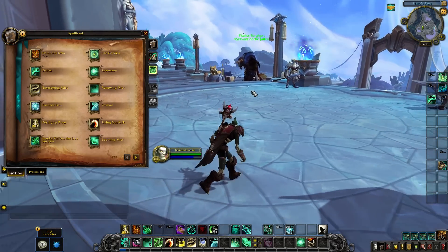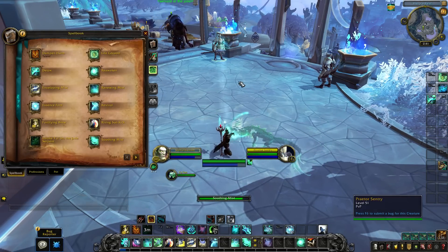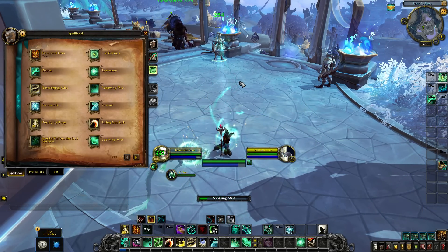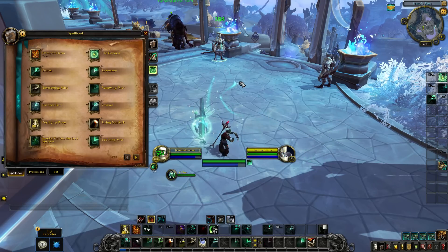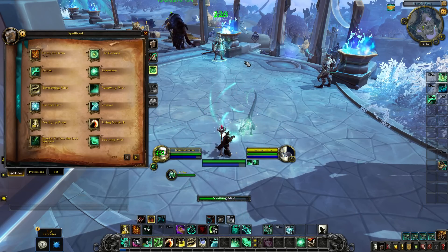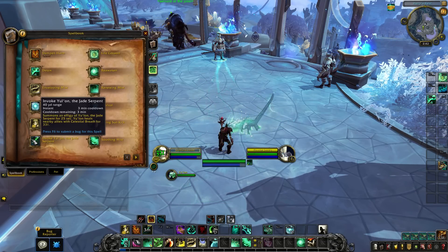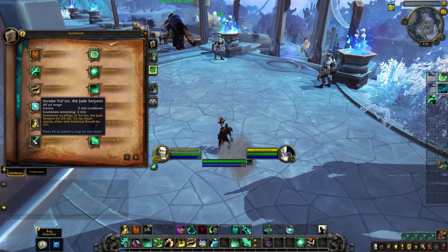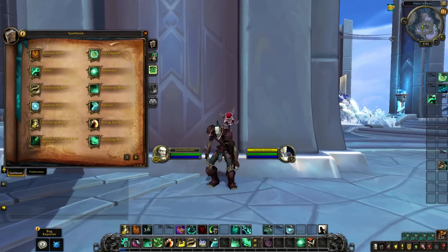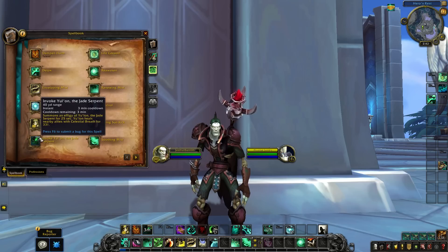Yu'lon is essentially what people in the monk community would call the 'crack bird' — it even has the same sound as the crack bird. What it does is essentially the bird from the talents — it will just bounce to allies and try to heal them as often as possible. That's all it does. So that's going to be a base ability. There is a way to alter it through your talents — you can change which celestial pet you summon. But essentially you get crack bird for free. You have Life Cocoon, still going to be a big defensive for tanks on a 2-minute cooldown. Reawaken as the mass res. Renewing Mist is still a base ability that you'll want to put as many hots on allies as possible.